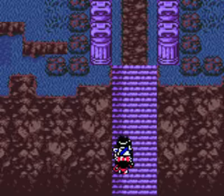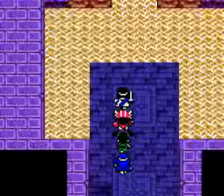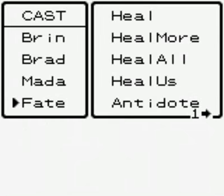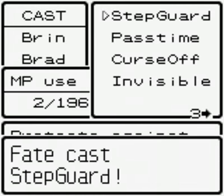Anyway, we're going into this tower. Right inside we go, and there are damaging tiles everywhere. Fantastic, I say. So let's get some Step Guard — it'll be a lot cheaper than healing, that's for sure.